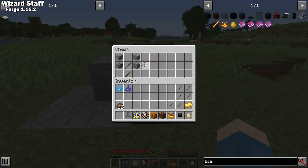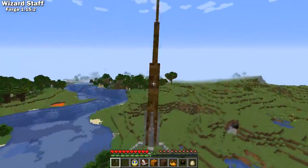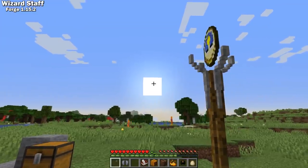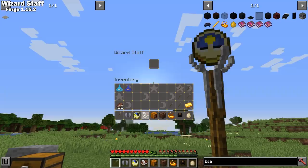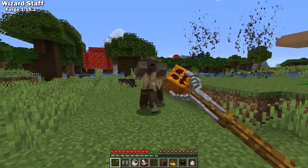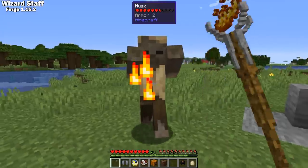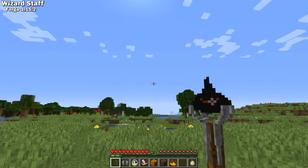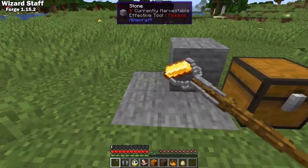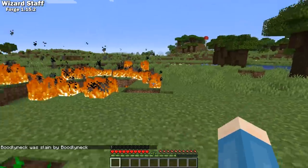Wizard Staff is a Forge 1.15 mod that brings a new simple take on magic. The spell you cast is based on what item is currently in your staff, and casting a spell costs a little XP — the more powerful the spell, the more XP it costs. Currently there are 10 spells: you can fly with elytra, turn time forward with a clock, get divine insight with a book and quill, create a cloud of horror with a carved pumpkin, stun mobs around you with a jukebox, turn your staff into a flamethrower with blaze powder, turn a leather helmet into a wizard hat, get mob spawn eggs with an egg, turn stone into gold ore with a gold ingot. And trust me, you don't want to try Staffception — it can get ugly.